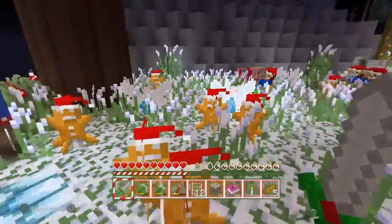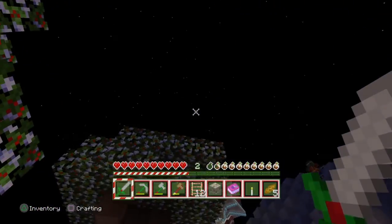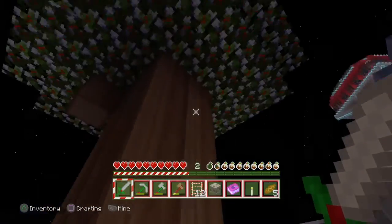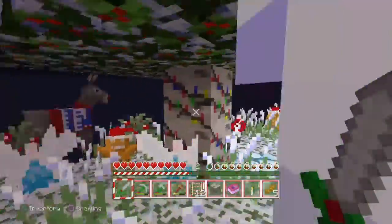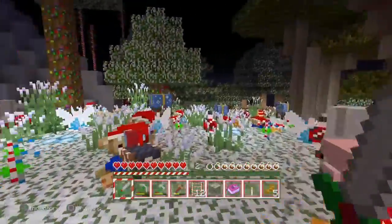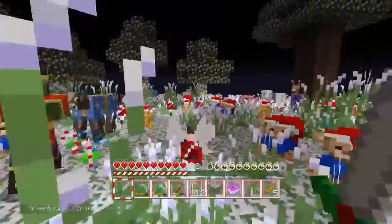Nice to see you, Rudolf. And here we can see different trees. Here we have this - I wonder if you are a dark oak? And here... oh, I heard that. Have you come down here to get me? He has. And you have armor. Look how handsome that zombie is.